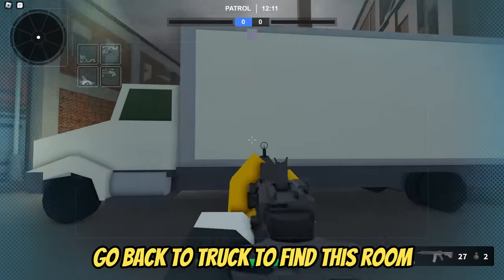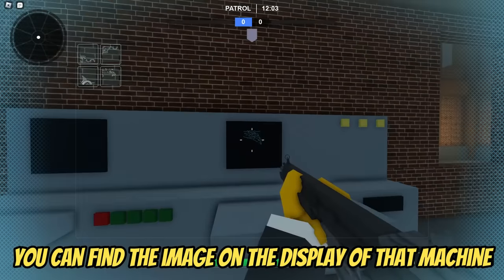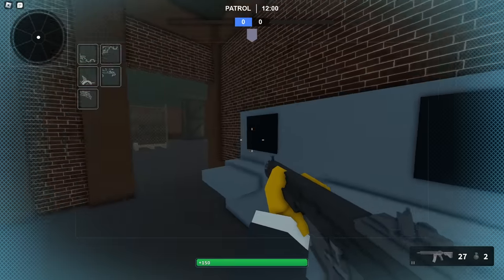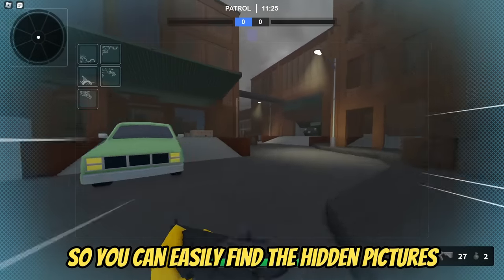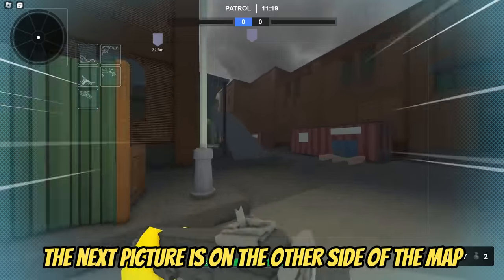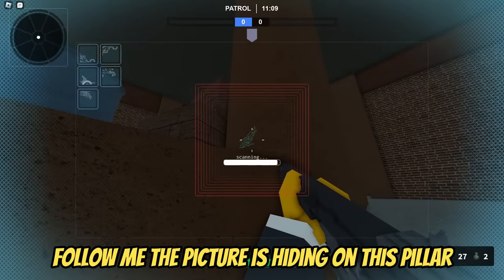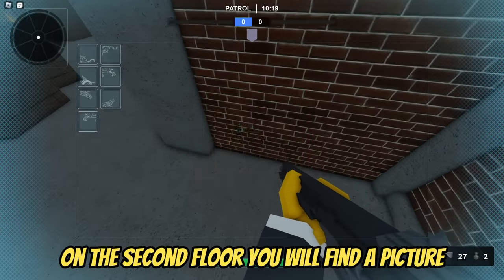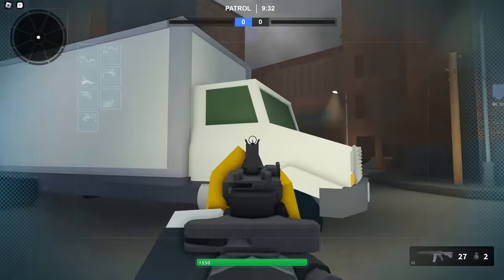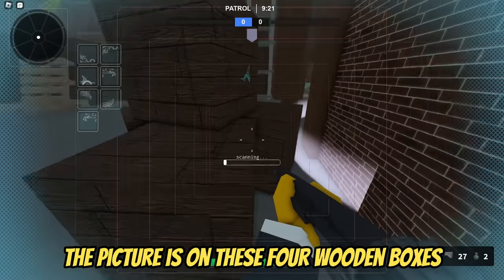Go back to the truck to find this room. You can find the image on the display of that machine. The map is not that big, so you can easily find the hidden pictures. The next picture is on the other side of the map — it's hiding on this pillar. Return to the truck again and run into this building. On the second floor, you will find a picture.